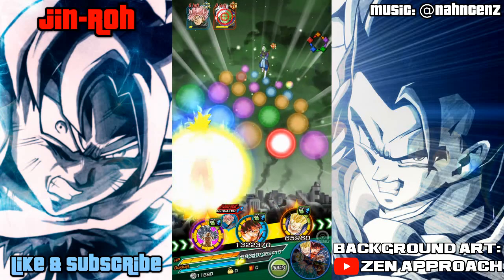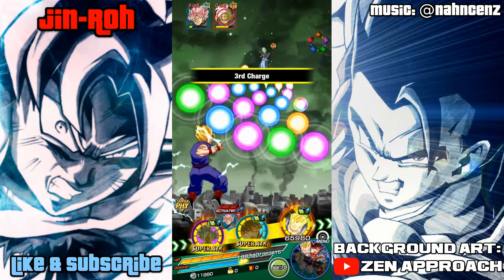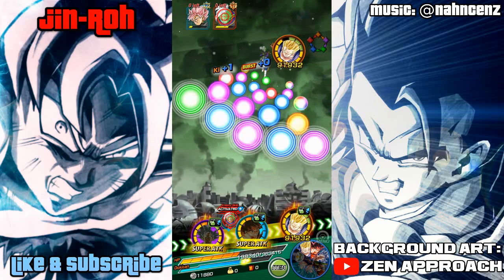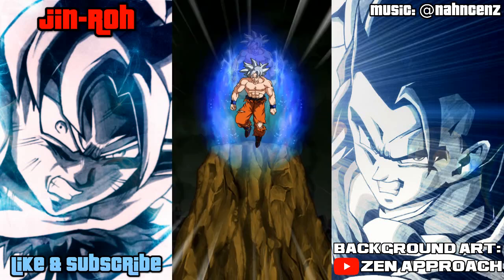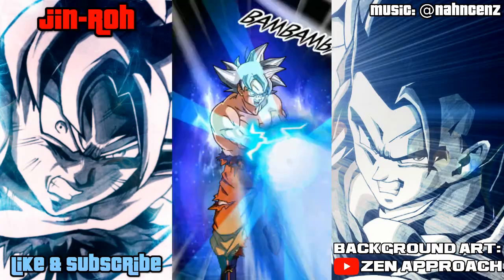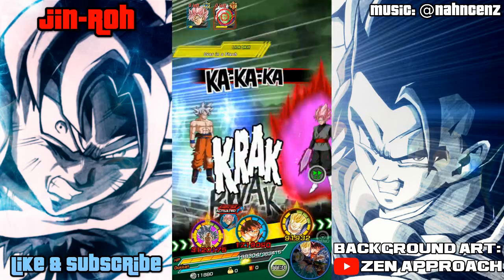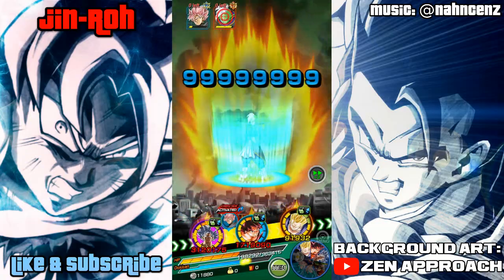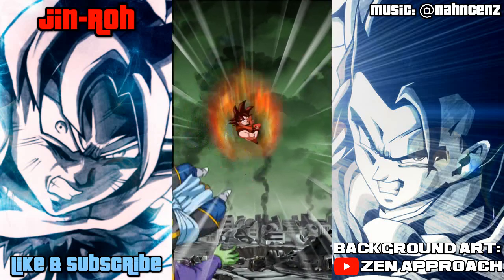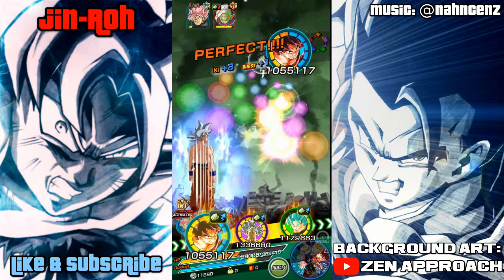Yeah, 6 million with the critical. And this isn't a nuke — this isn't optimal setups. This is basically the double lead Tech Vegito Blue setup, so pretty much a 120% boost toward HP, attack, and defense. Even with that setup, over time obviously they're gonna hit for far greater amounts. The Super Saiyan 2 team is in the mix a little bit, just because of that 35% increase to attack and defense for allies, so that does help a little bit.